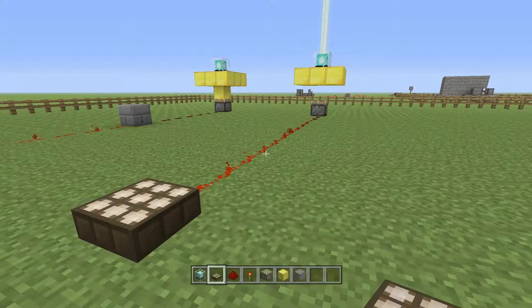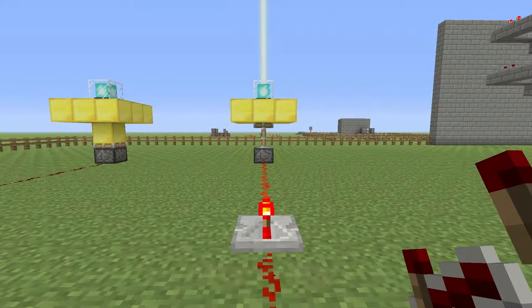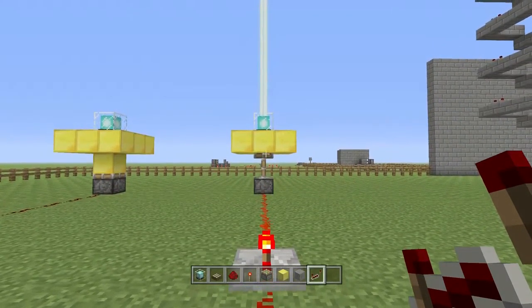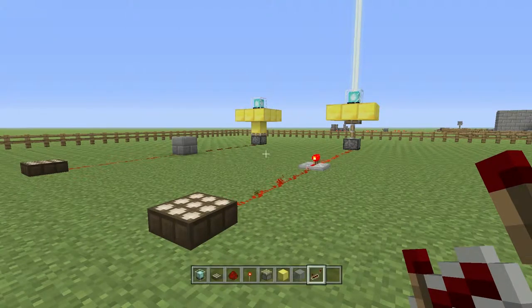Now I'm going to set up my redstone trail out to where I want my daylight sensor. I haven't placed the inverter yet, because I'd like you to see what happens to the sticky piston when the inverter isn't there. The redstone power isn't quite reaching the piston at this moment, so I'm going to have to place a repeater to get that power to the end. Now that I've placed that repeater, you can see that the piston has been engaged and has reached up and pressed up against the gold block. When the sticky piston comes back down, it will pull the middle gold block down.